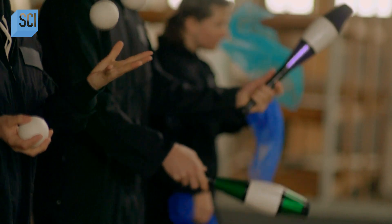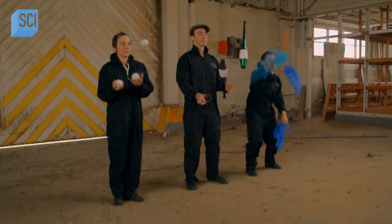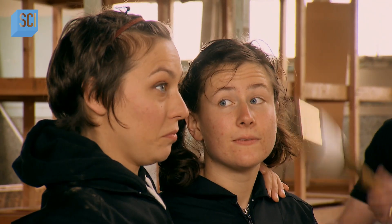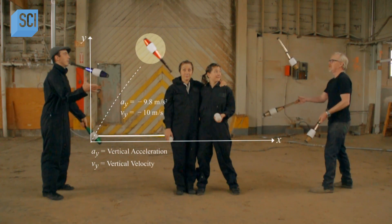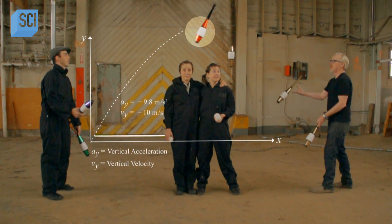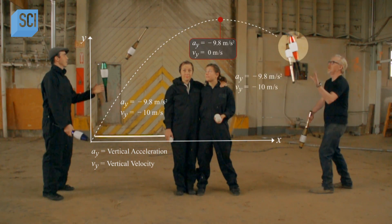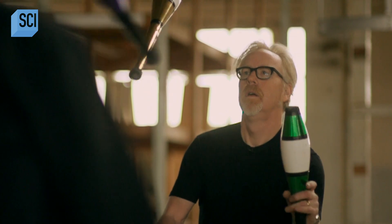Our jugglers today come courtesy of San Francisco's own Circus Center. They are all experts at the art of nonlethal objects flying through the air. In the virtual game, the fruit is pitched to perfection. As it rises, gravity pulls it down and decreases its vertical velocity to zero at the apex. And to match the game, that has to happen at exactly the right height in front of Adam.